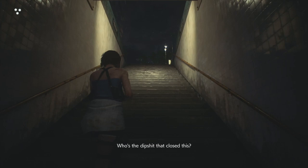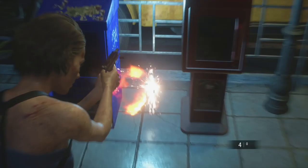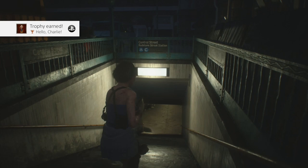Do a U-turn straight away, 180 degrees, come back up these steps. Just between these two newspaper stands there's a Charlie doll - your first one out of 20. Hello Charlie.